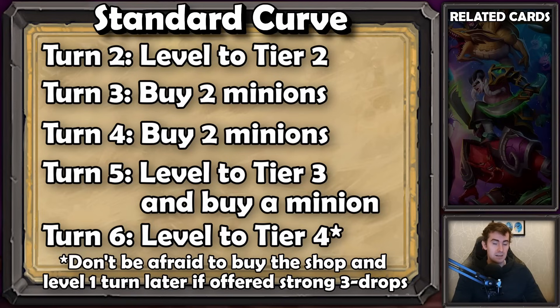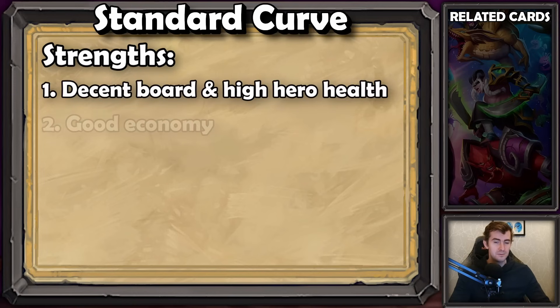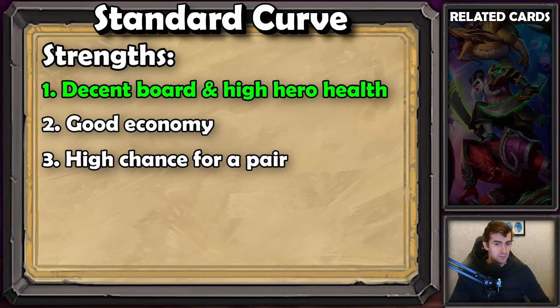You can use a little bit of foresight on your seven gold turn: you could freeze a chef's choice or a careful investment, because you know that if you're leveling to tier four on the eight gold turn, you'll have one gold remaining that you would like to spend. Standard curve is fantastic because it hits all three of the aspects we talked about earlier. You'll generally have a lot of health remaining since there was no turn where you weren't really buying minions. You'll have a high chance for pairs because you spend a lot of time on tier two, and you also have a reasonable economy because it's a very gold-efficient curve — not a lot of gold floated or wasted. You can have six or sometimes even seven minions when you do this curve and you're leveling to tier four.